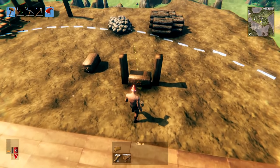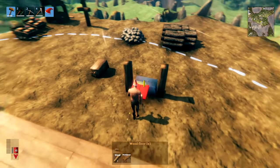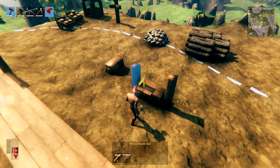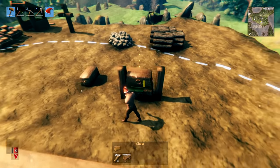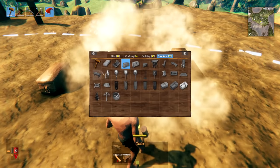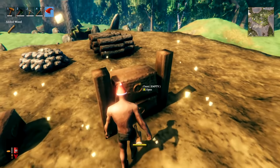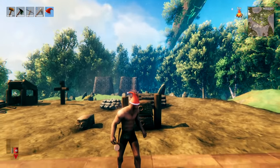You can easily stack chests on top of each other by placing one chest, then getting a small floor piece and snapping it to the side at the right height, placing another chest on top, and then using your hammer to remove the floor piece. You can do this even higher if you want.